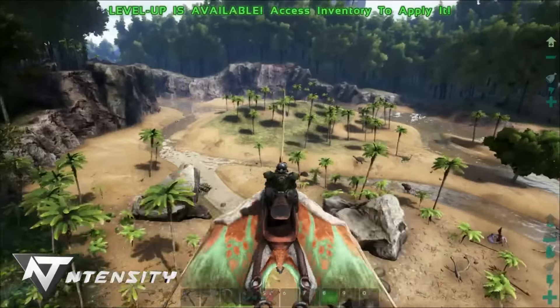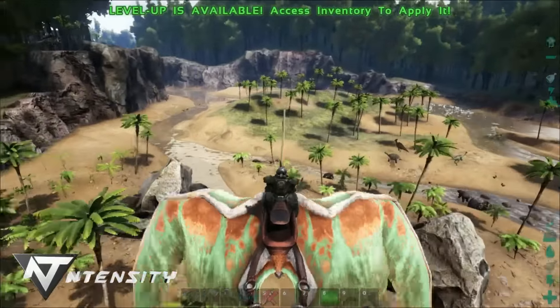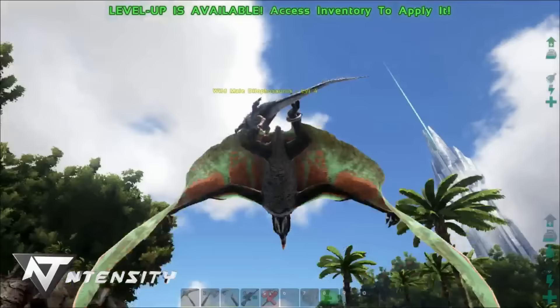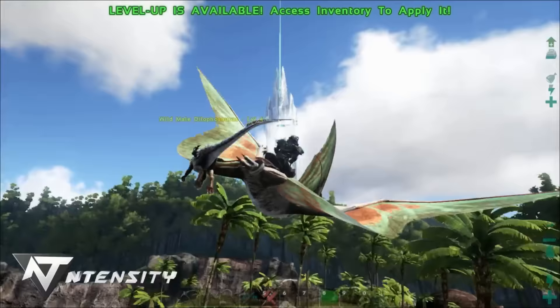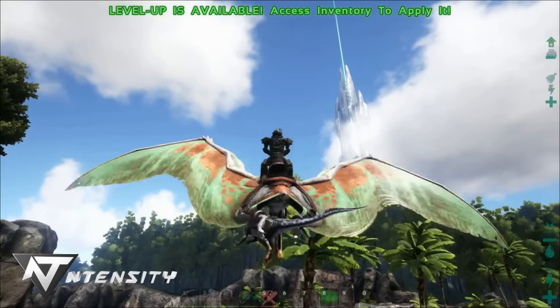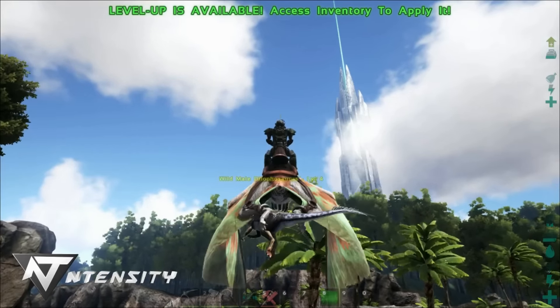Let's go ahead and see what we can pick up. I know from testing that Dilos are definitely the biggest thing you're able to pick up. Let's grab one. Now, once you have the Dilo up here, there is an attack, but you cannot attack anything you have in your claws. Let's go ahead and drop him.